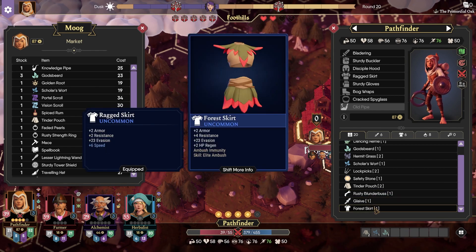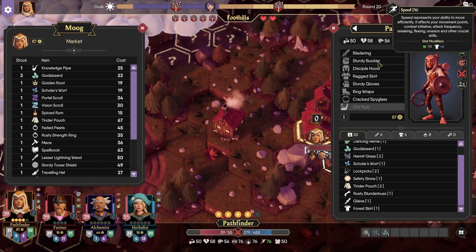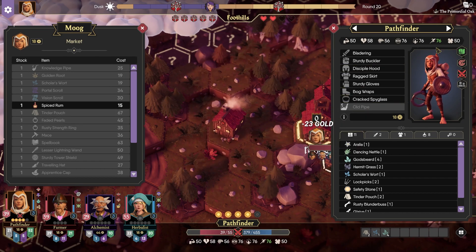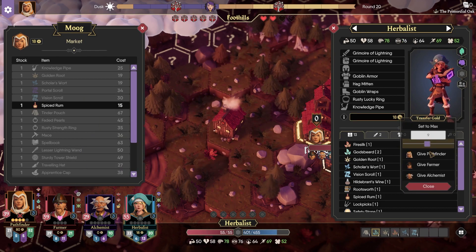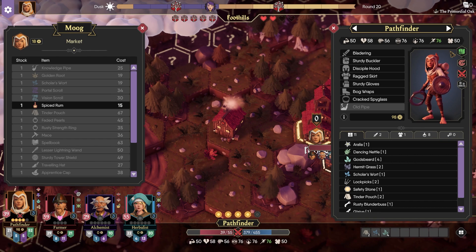Forest Skirt or Ragged Skirt — HP Regen, Elite Ambush — I'll keep them both in case we need to ambush, but I do like the speed. I see — so that is why she has such high speed. We do have God's Beards that we can buy, which is always a good idea to buy. I need to remember to pass on the gold — Farmer, Alchemist, and Herbalist, all to the Pathfinder. You don't really have boots, you just have bare feet with ball grabs. That's okay.